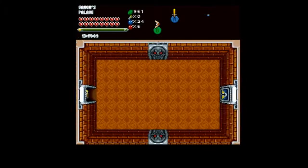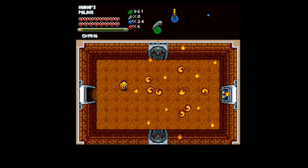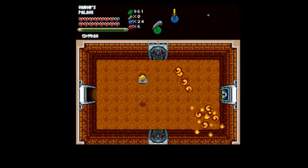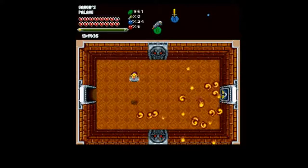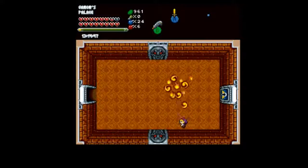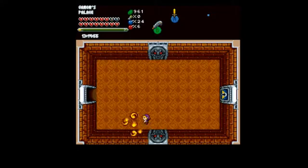First thing we want to do is come this way, and you'll see why — yes, a Patra 3. You cannot hit these guys while you're in the air. It's nice maneuvering because you are completely invincible until you hit the ground, but you can't hurt them. So honestly, just get in and tank. There we go. I hate these guys.